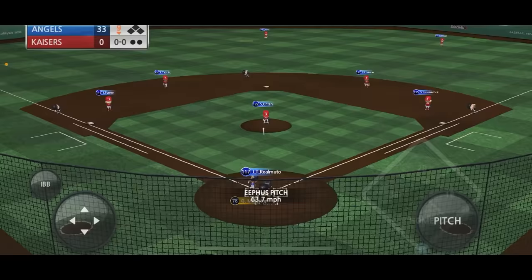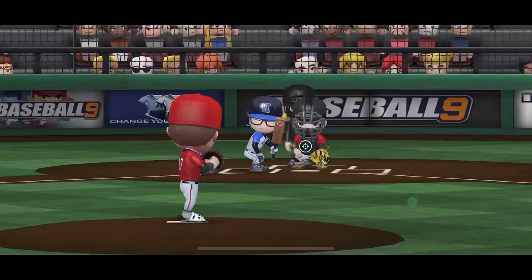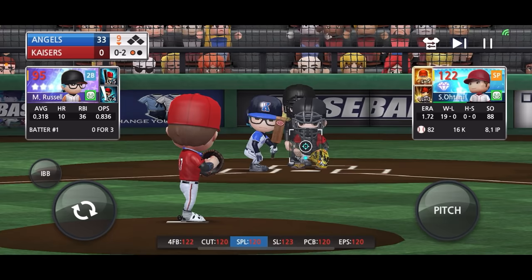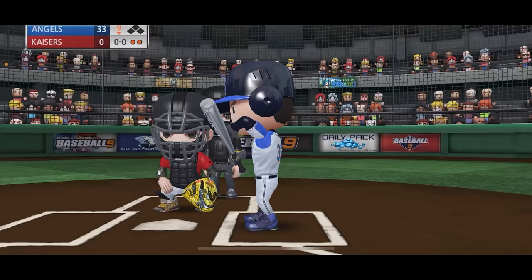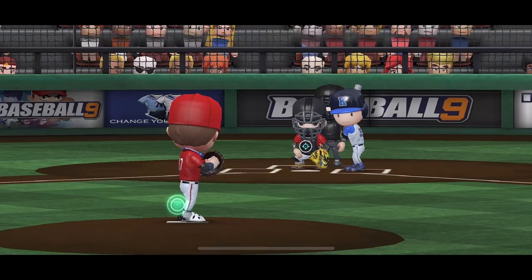Let's try to get one more strikeout with Shohei Ohtani. They're not going to let us get a strikeout - wait, I just realized Ohtani's on the mound and in center field! He's not even DH today, he's playing both positions. If we get M. Russell out here, this is legendary. Got him looking - let's go, strikeout number 17!